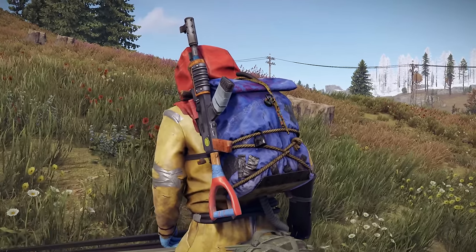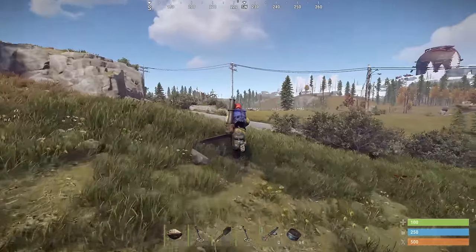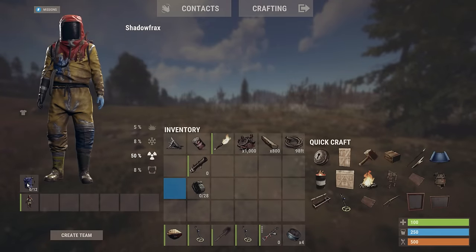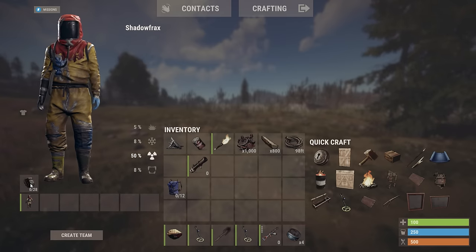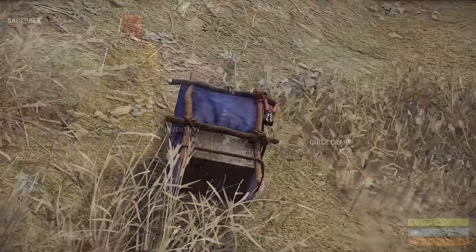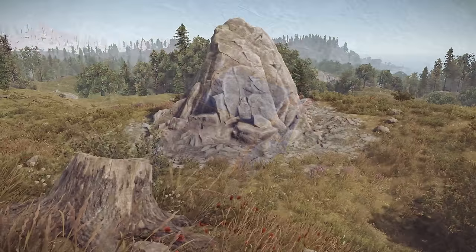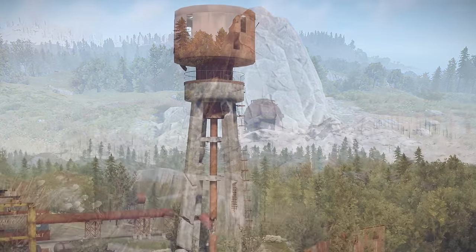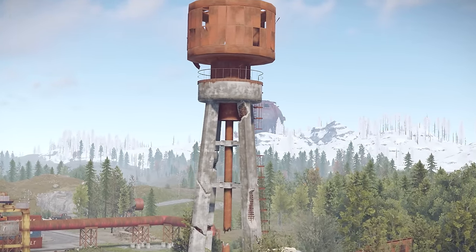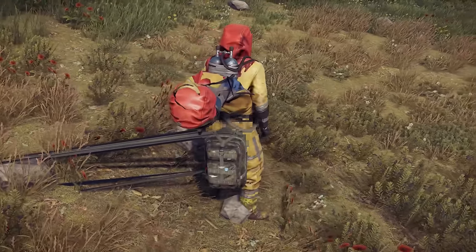First thing you'll notice is that weapons are now displayed on the sides of backpacks instead of poking out of the top, which is nice and tidy and makes much more sense. Also, when opening a backpack in your inventory your character model will rotate and move over instead of disappearing, which is a nice little touch. The large backpack capacity has been reduced slightly to 28 slots. There were also some tweaks to despawn times, which will depend on what's in them — an empty small backpack will despawn in 20 minutes and an empty large one in 40, increasing with the amount and types of items inside up to a maximum of 2 hours. All of this backpack stuff is of course subject to change.